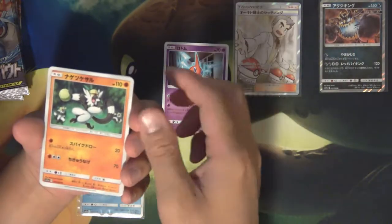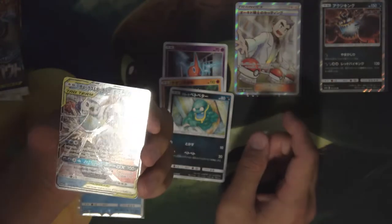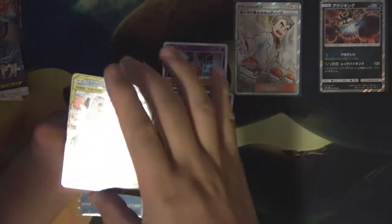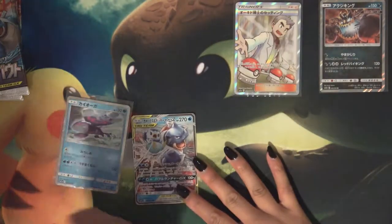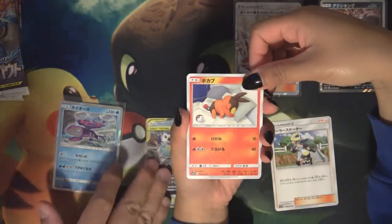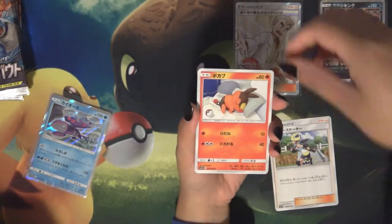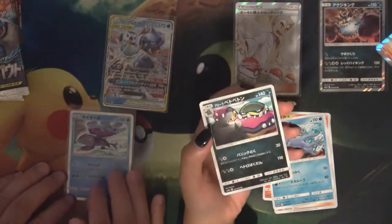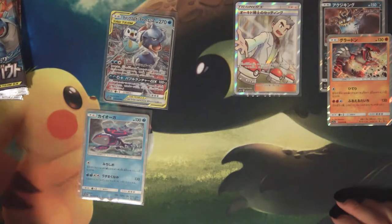That is a Froakie guy. Number 38, this is Passimian. Muk — oh, we got another Blastoise. Piplup, Piplup — I can't even pronounce it. Not in it right now. What is going on? Trainer card — what is this one again? Number 13? That looks like Tepig. Tepig, Psyduck, Grubbin, and Alolan Muk.